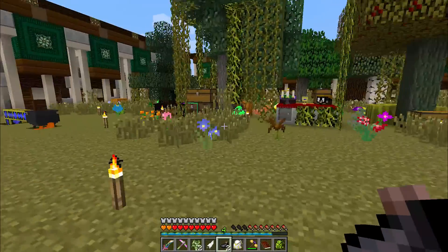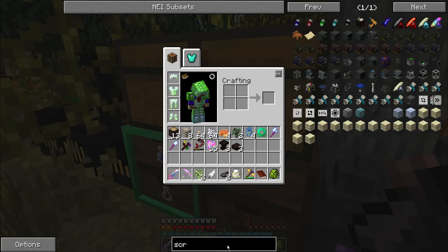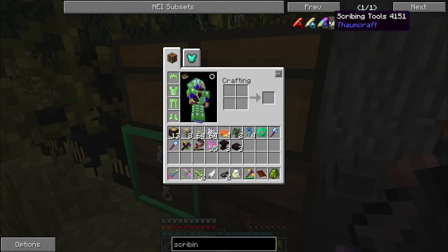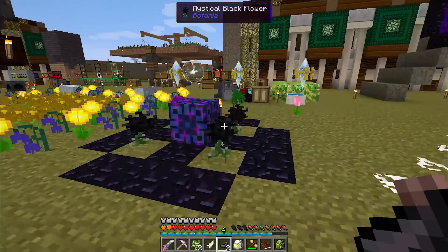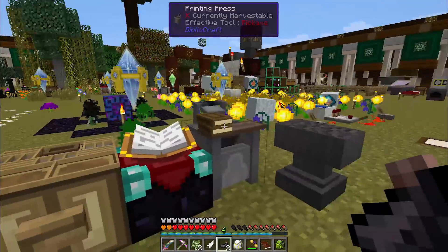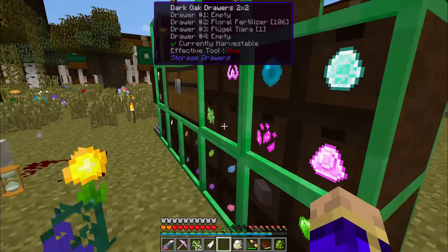We're going to have to go hunting some squid — actually wait. Can I use other types of black dye? Because I have access to black floral powder in droves. Yes, I can use black floral powder. Makes me wonder if I can put black floral powder on the printing press. Let's test that, shall we? Let's go check that out.